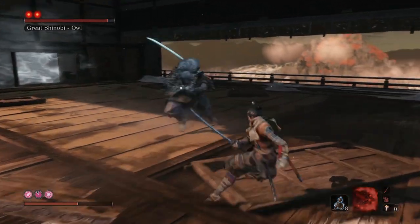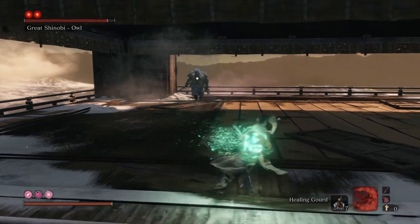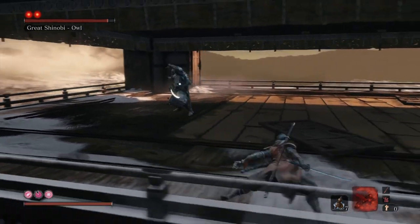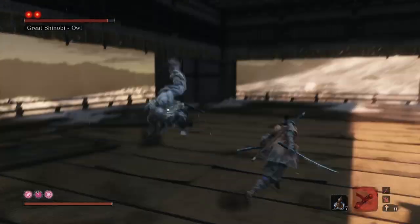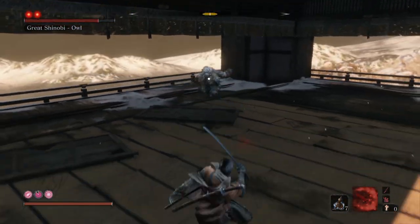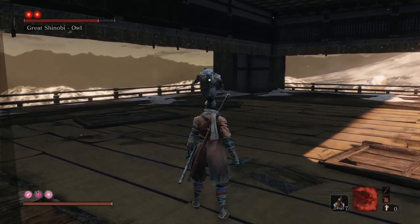So what we're going to do in this fight — I suggest that we play it safe. What you'll notice is that he's got a particular attack pattern. Whenever you see him throw the shuriken and do the jumping slash, that's when we're going to go in and do two slashes with the mortal blade.